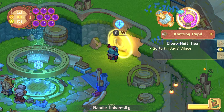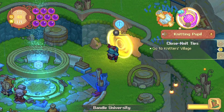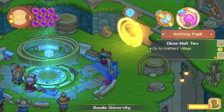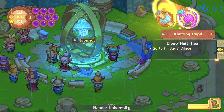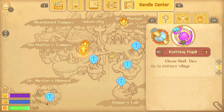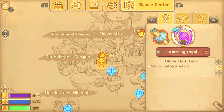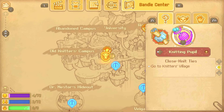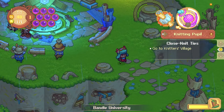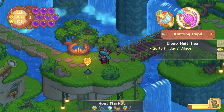I've unlocked most of the different warp points. There's a spot over there I haven't gone to. There's obviously that one over there I can't really do. Let me go in here because I have to figure out how to get back to Knitter's Village. Unless I can do the Kago one, but I don't know if I actually can — I feel like I can't, but I could be wrong.